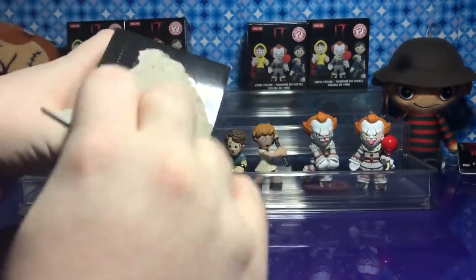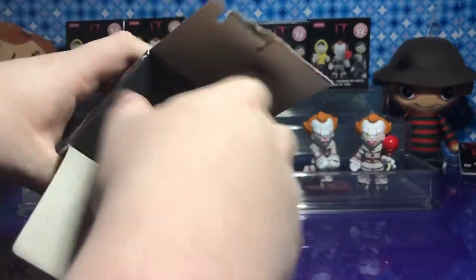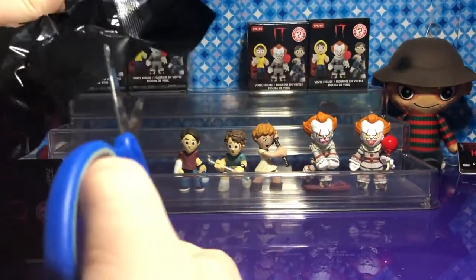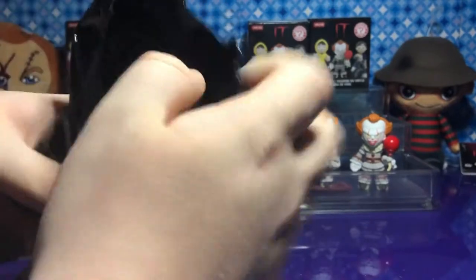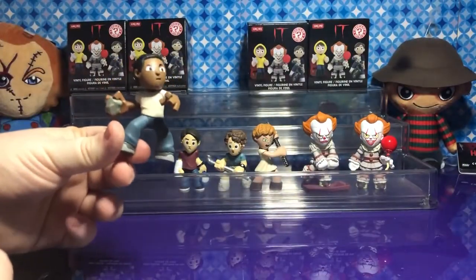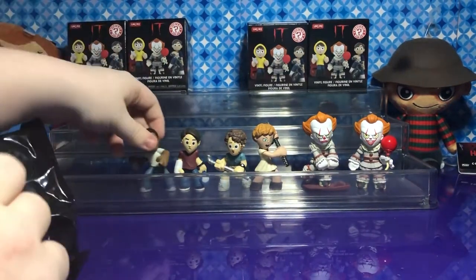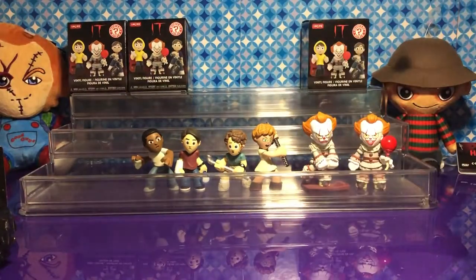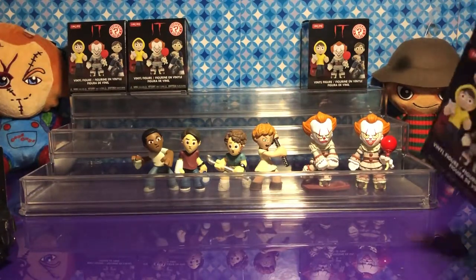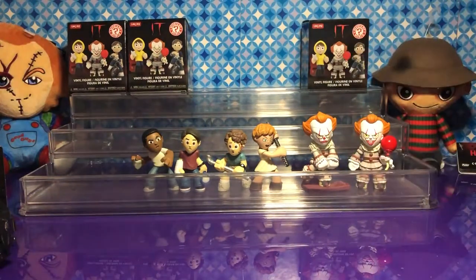We're ready to hunt some maybe gummy bears down. Wow, these are like, sealed. I feel small — maybe it's the bully, maybe it's a Georgie. I would love to see one of the monsters too. We got Mike! What is he throwing? Oh, so you got a rock. It's good details on here. So far my favorite's Pennywise though. So what are those kids called? The Loser Club. I think one of these might be a Georgie though.